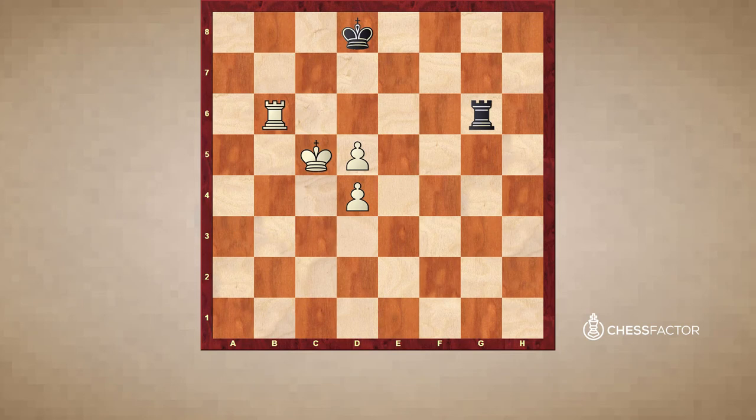Comparing to the normal Philidor position where white has one extra pawn, black cannot accept the rook trade here because white has an extra pawn. This position would be lost for black — for example, king d8, king c6, king c8, and now white has an extra tempo: d5, king f7, white wins.